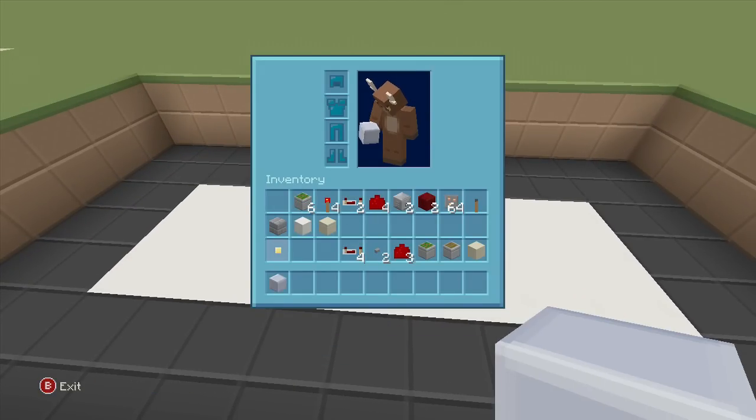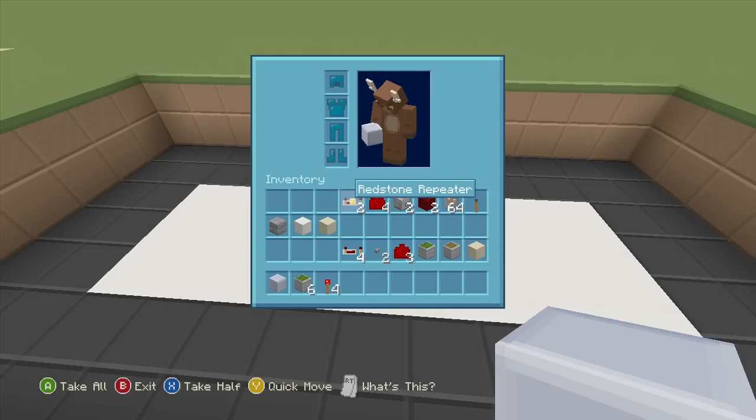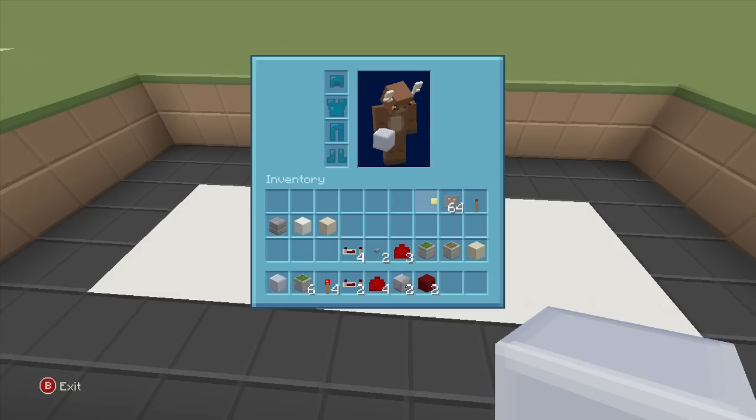For this build we're going to need some blocks to put our redstone down on. I'm going to be using clay because we are working with fire here, so I would highly recommend not using wood or wool because it will burn. We're going to need six sticky pistons, four redstone torches, two redstone repeaters, four redstone dust, two dispensers, two netherrack, some fire charges, and a lever just to test it.